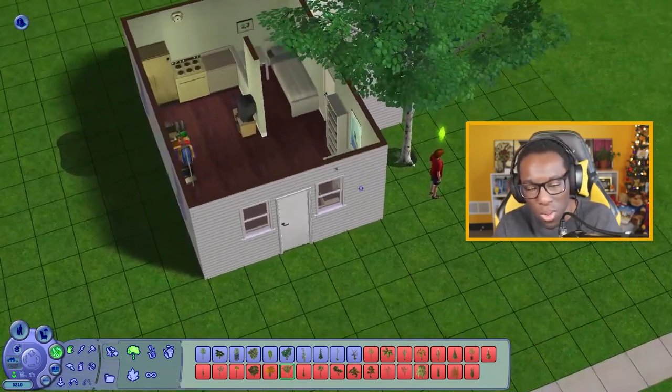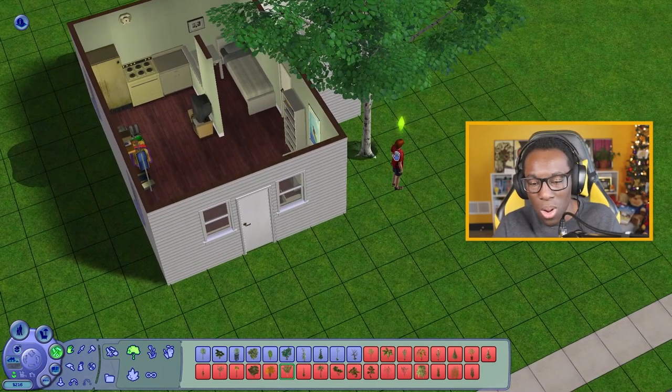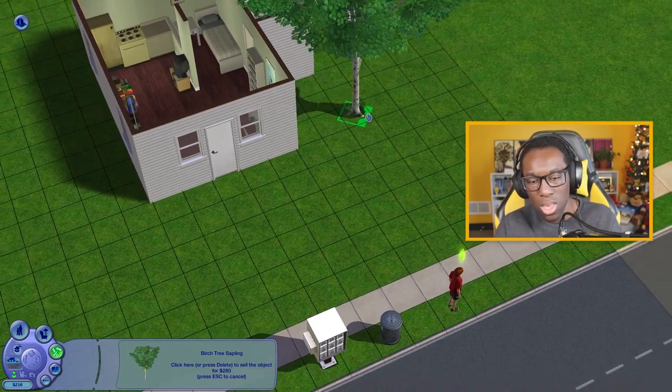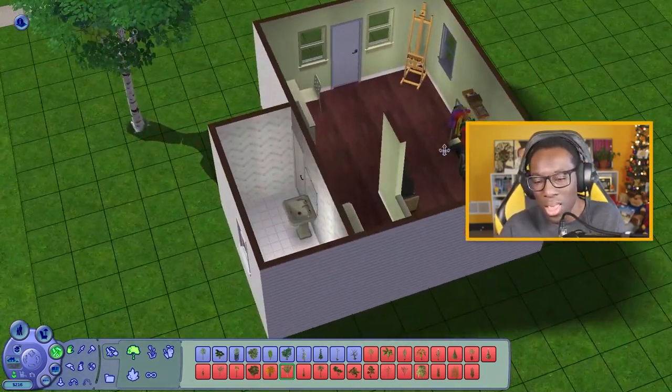I have 216 simoleons left. That tree is kind of in the house — let me move the sim out of my way. I'm going to move this tree so it's near the house but not into it. I'll put that there.